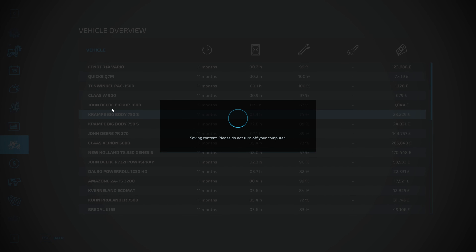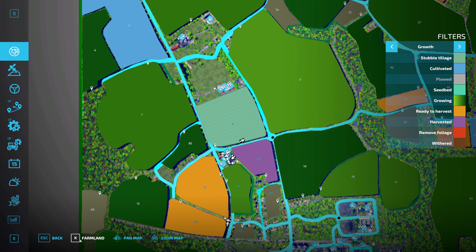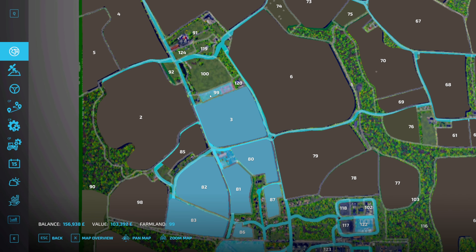Let's let that save. We will go into the map and purchase — there we go — this plot of land, number 99. £103,000. Job's a good'un.